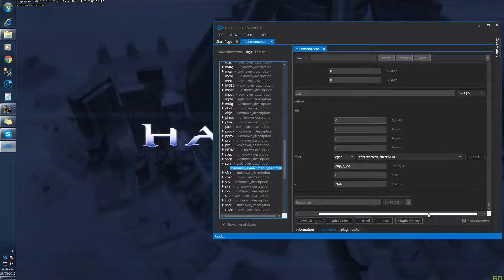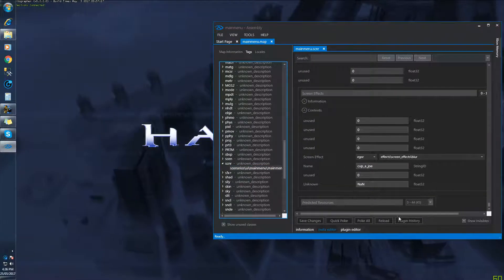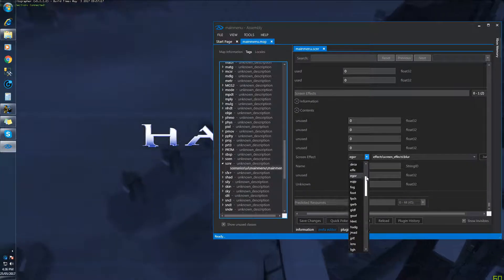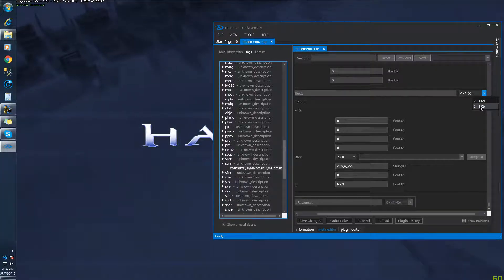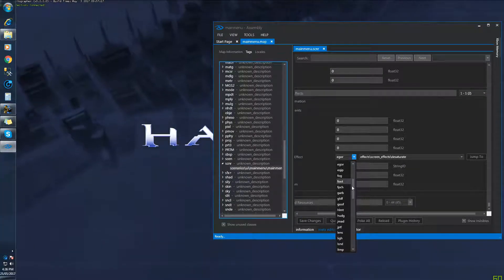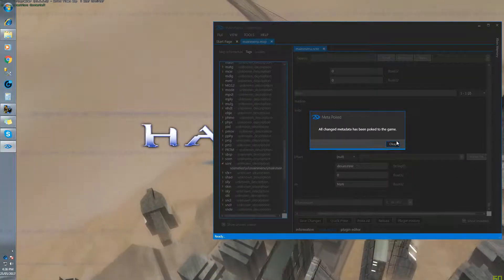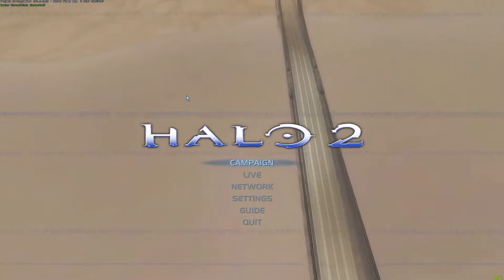There are two of these you do want to change. Go ahead and click screen effect — change it to null. Go to the second one — change it to null. Quick poke. And there you have it, simple as that.